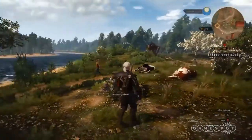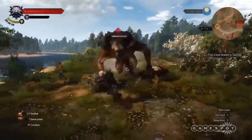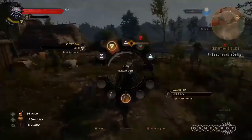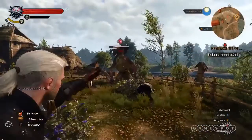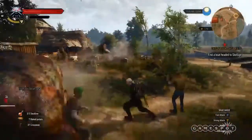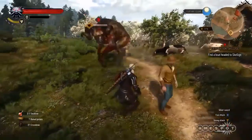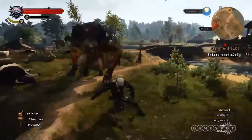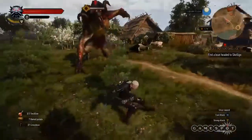Well, developer CD Projekt Red was not a fan of this, so they deviously added a new enemy into the game. If your character was caught doing the cow glitch, the game would spawn the god of cows to come and destroy you. Seriously, a giant cow monster would come to kill you, and if you managed to kill it, another one would rush in to finish you off. Serves you right for killing all those innocent cows.